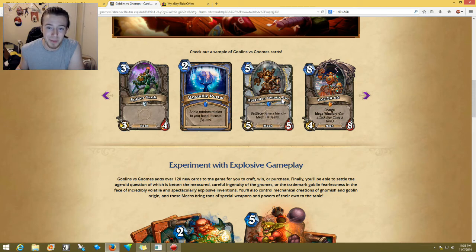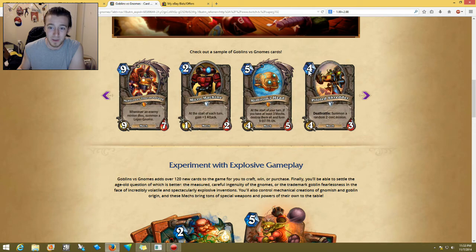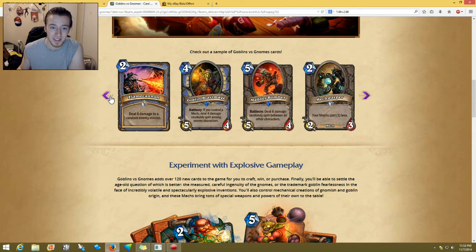Five-cost 5/5 Upgraded Repair Bot — battlecry: give a friendly mech plus four health. This is probably one of the strongest cards in this whole set. If you have the Spider Tank two turns before, or the Piloted Golem, and you get a plus four health — it becomes a 6/8. Like with the Mech Warper, that's going to be so strong.